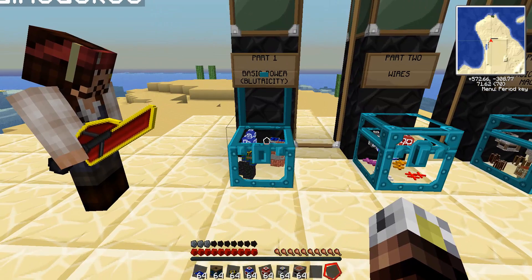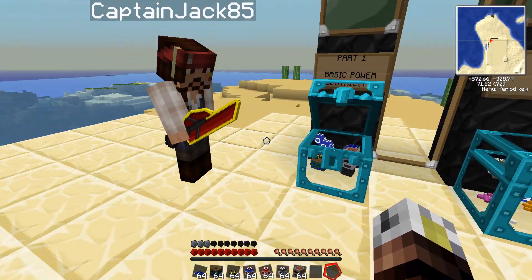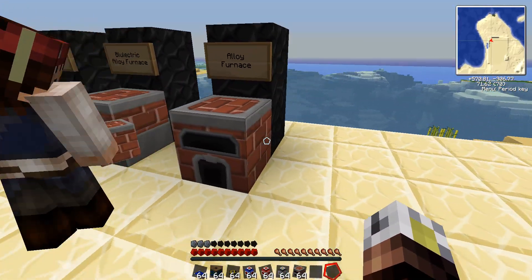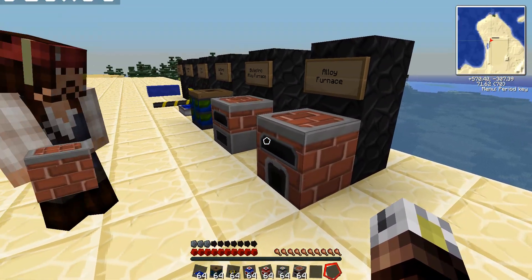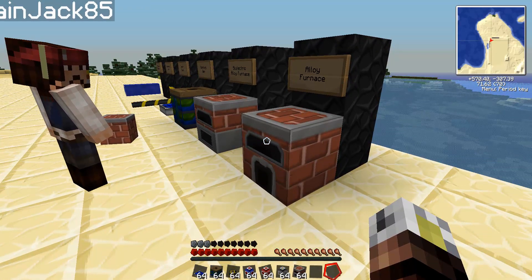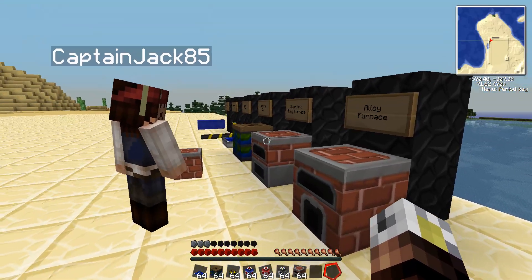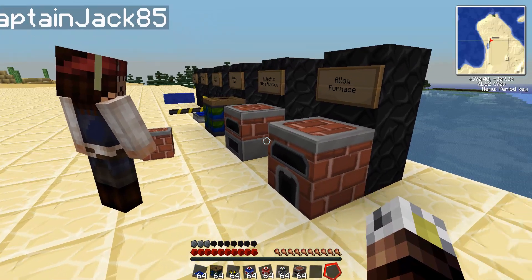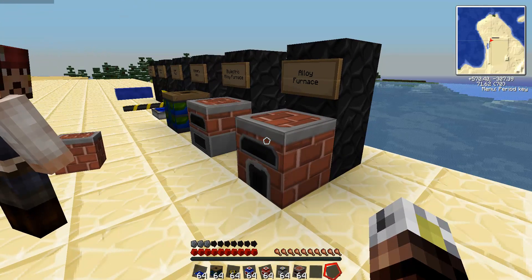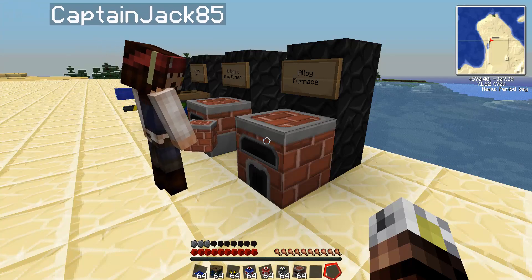The first thing you're going to need before you set up anything is a plain alloy furnace. They're fairly easy to make and that looks like this one right here. We're not going to show the recipes for the items that we're making because the Too Many Items mod allows you to simply mouse over, press R, and get the recipes. We're going to assume that you have a basic setup already with a bunch of resources at your disposal, and skip right to the alloy furnace. Now what does this thing make?